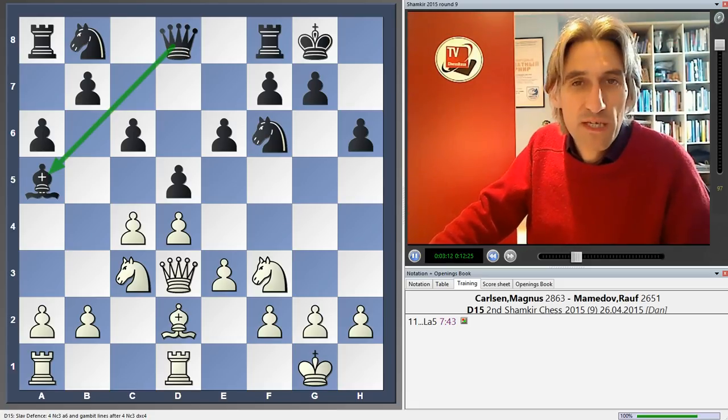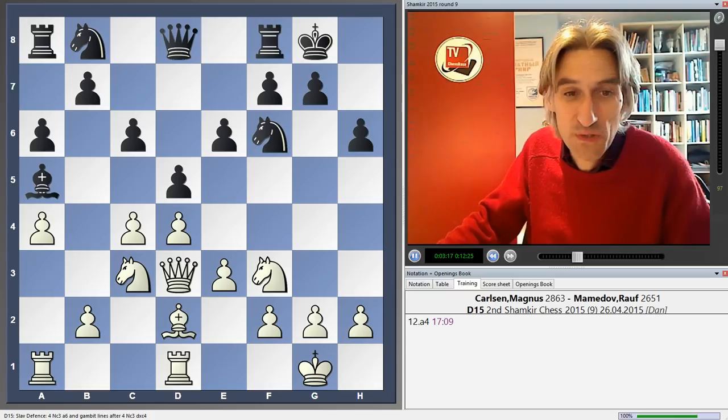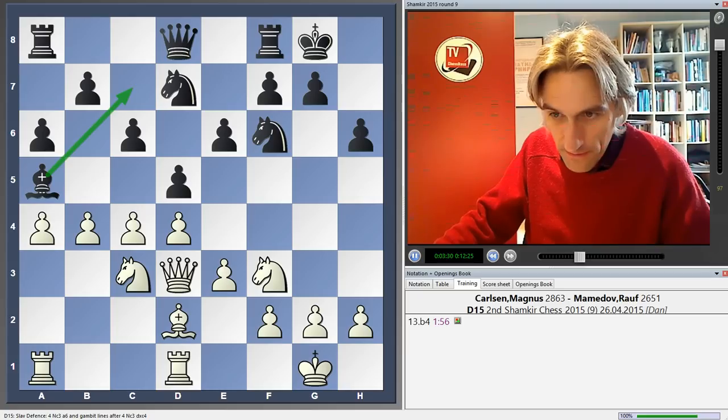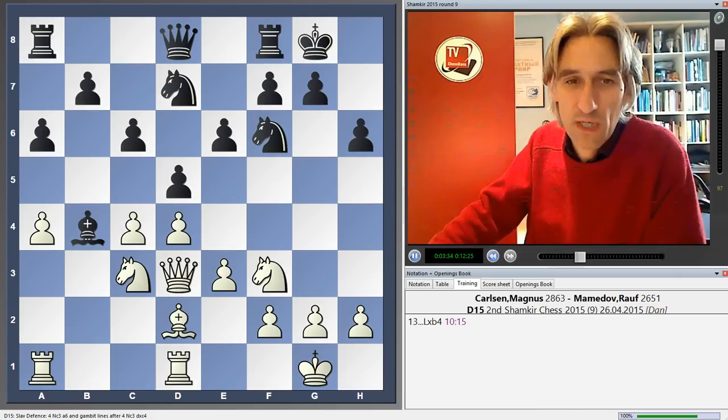Carlsen thought for 17 minutes over a4. It's an unusual looking move, but the idea becomes clear on the next turn — b4. Now Black could drop back the bishop, but obviously White has gained a lot of space on the queenside. So Mamedov wanted to be principled and took the pawn.